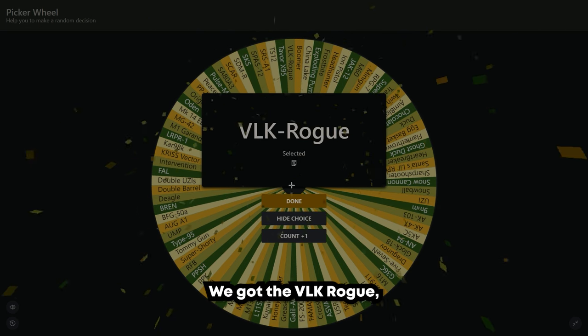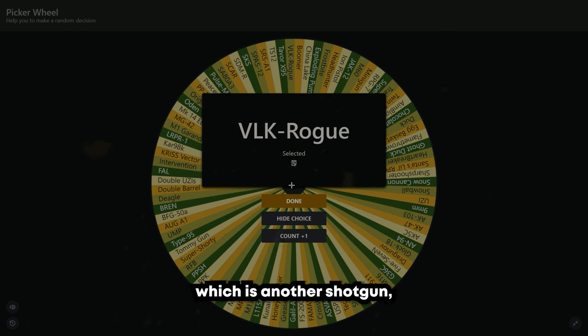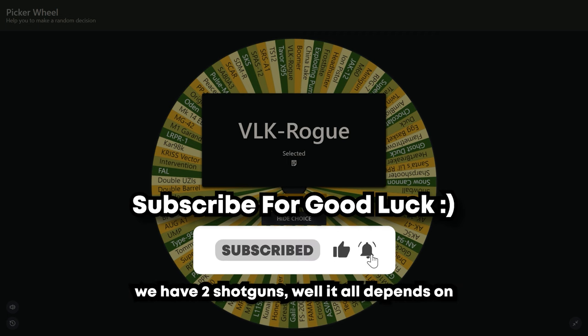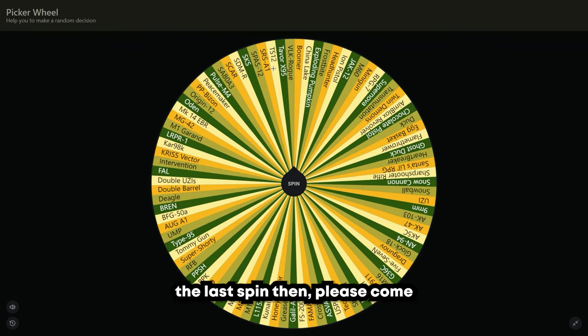We got the VLK Rogue, which is another shotgun. This is kind of awkward — we pretty much have no range. The M60 is pretty slow and we have two shotguns. It all depends on the last spin then. Come on, let's get something good at least.